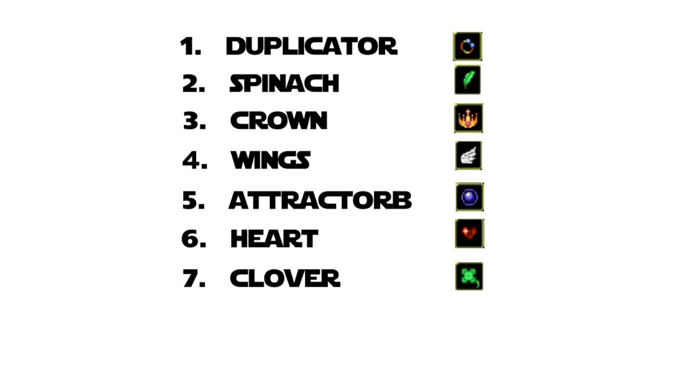Next up I have my list of the top passive abilities for a new player in Vampire Survivors. Number one is the Duplicator. You won't get this until later in the game because it takes a while to unlock, but when you do, pick it up every time it's available. It basically makes all of your attacks do one extra projectile, which is insane — very good damage. Next we have the Spinach, a flat damage increase to all of your abilities — very powerful, especially later in the game. I'm putting Crown as number three; it increases the experience you gain, which lets you level up faster to get more abilities and become powerful more quickly.